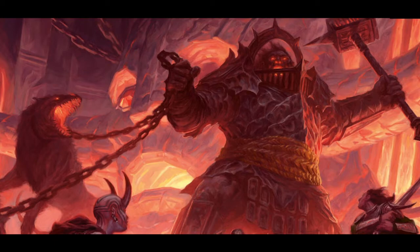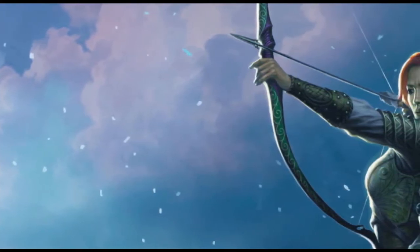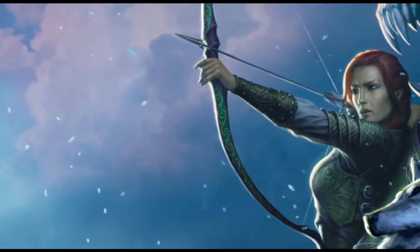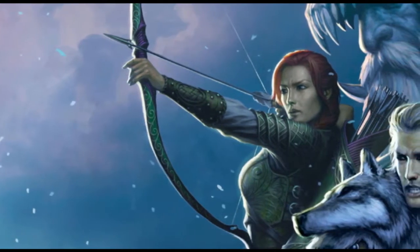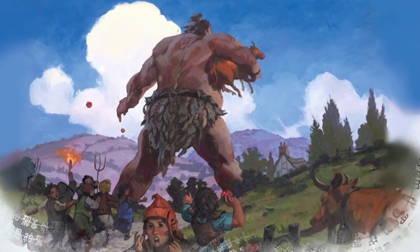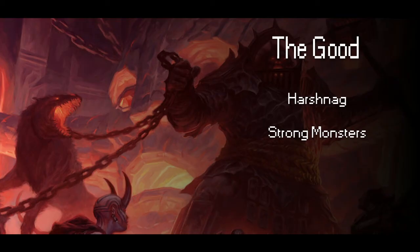What does Storm King's Thunder do right? First, Harshnag — he is an incredible NPC: strong, iconic, and has star power. He makes encounters easier to balance, can soak damage when needed, and his backstory is compelling. He takes an active role in progressing the story, which makes his sacrifice and potential death all the more satisfying. Strong stat blocks: every crit from a giant makes the table go silent. The constant threat of a TPK looms over the party early on. When the players finally gain the power to challenge the giants, they feel they have grown significantly — a satisfying power creep for both players and the DM.